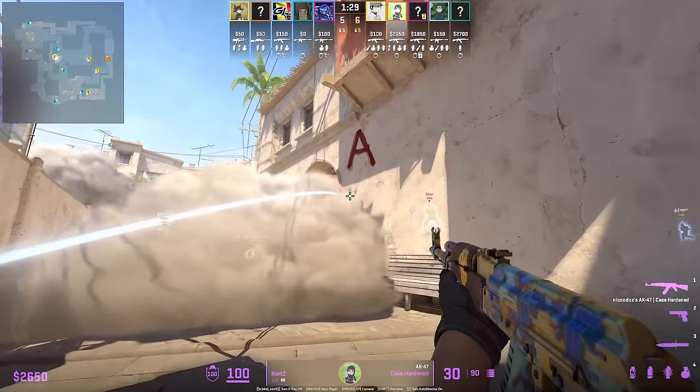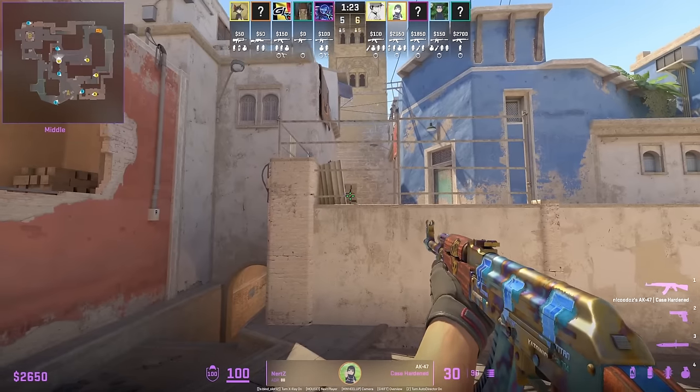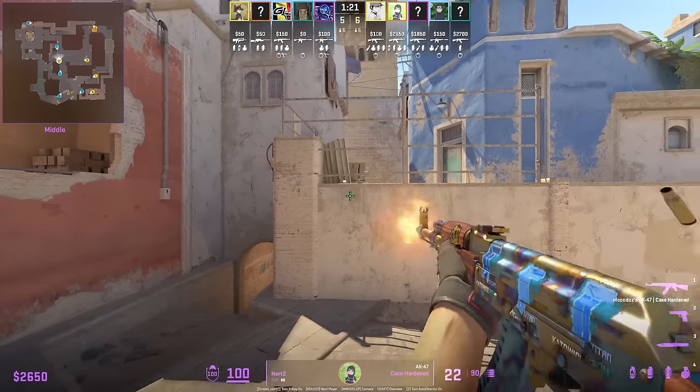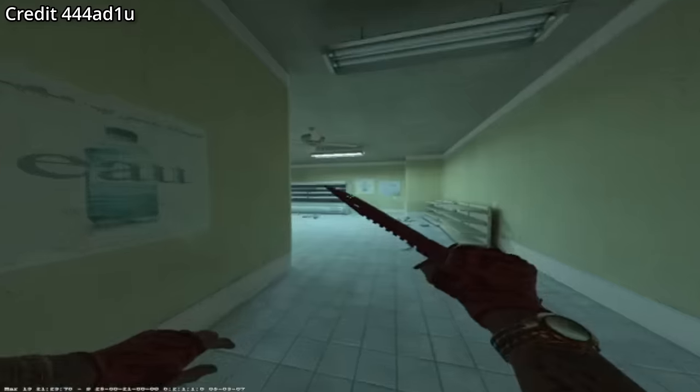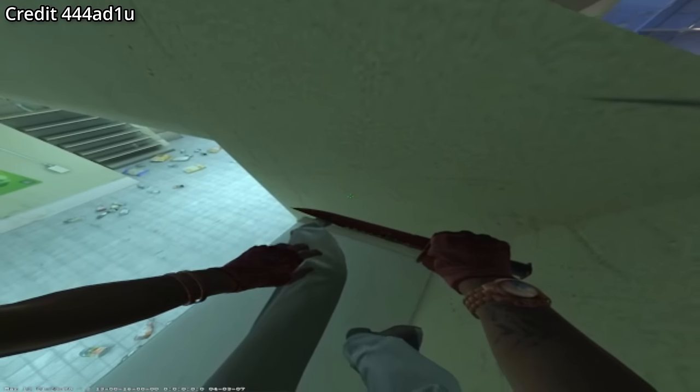Two things about this clip: if you're a CT AWPer on short peeking mid, your AWP does stick out if the T is on the bench — you can wall-bang through there. Post-plant, if you can get into market and jump on top, look at the top right of the screen to see outside market and check if CTs are rotating.